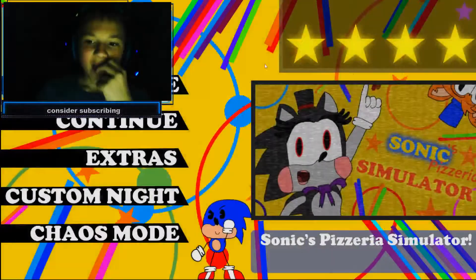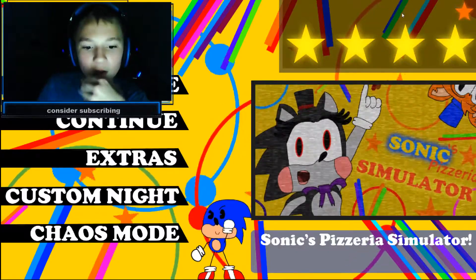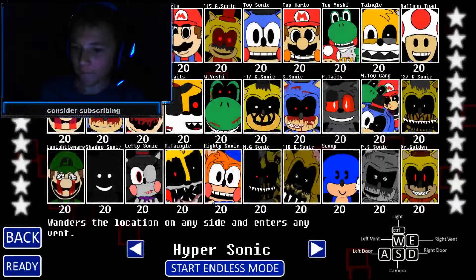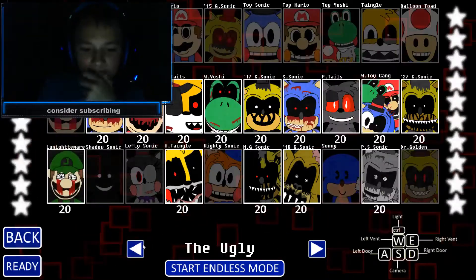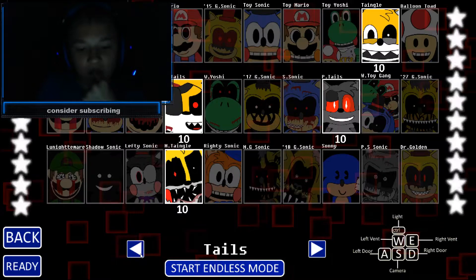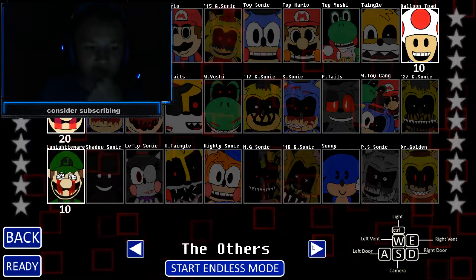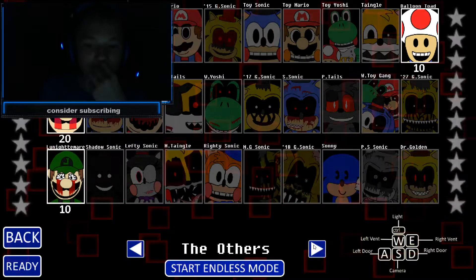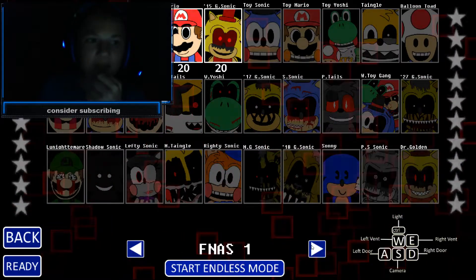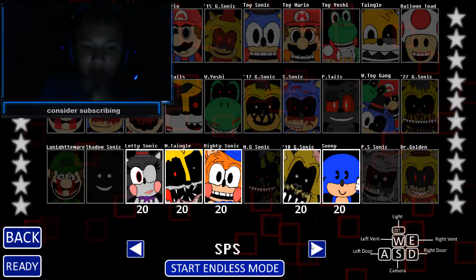Nothing much has changed here. And if you get all the certificates, you'll get — I don't know why this star flashes, but something with this. If you know, leave it in the comments section. Here it is — this is what I beat. If you beat the game, you'll unlock Sonic, Tails, Mario, Yoshi, Gold Sonic, and the others. If you get another star — probably the third star — by completing 520 mode, you'll get Five Nights at Sonic's One through Five, and Sonic's Pizzeria Simulator.